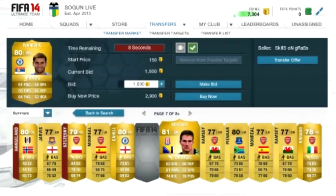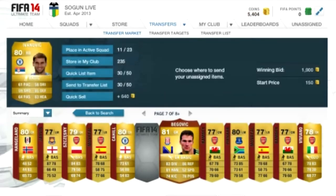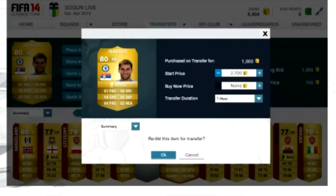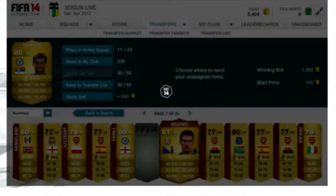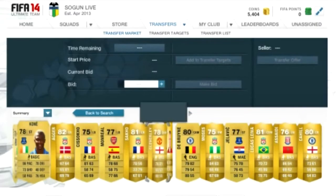Right here, I'm bidding on Nikovic and I actually made a profit on him — 700 coins easy profit. I was going back and forth on the page making sure I didn't overbid him. I put him up for 2,000 and made a 700 coin profit with taxes.